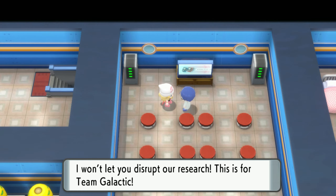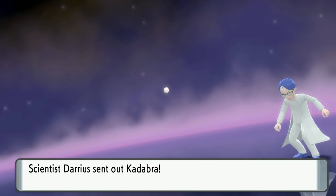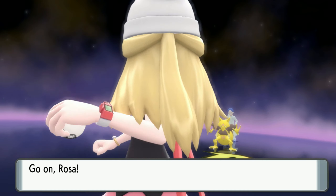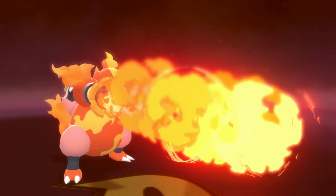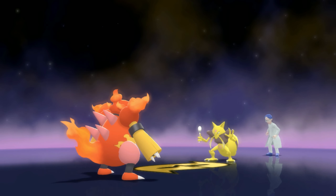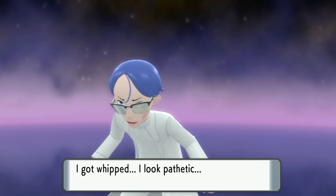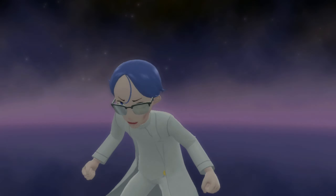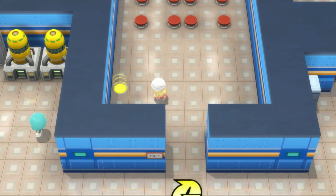'I won't let you disrupt our research — this is for Team Galactic!' All right, you're another scientist, so I can only imagine you have something awful. And I'm right. Let's see — we got a Kadabra. I think Flamethrower will do enough. Thank you, out of my way, you're just taking up excess space. You got whipped — which kind of whipped, because otherwise we have to have a different conversation.